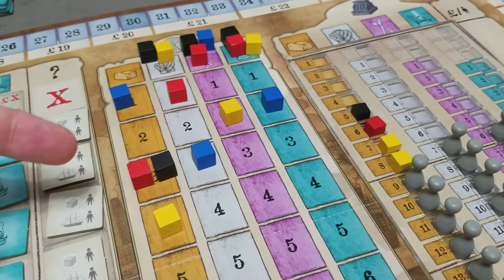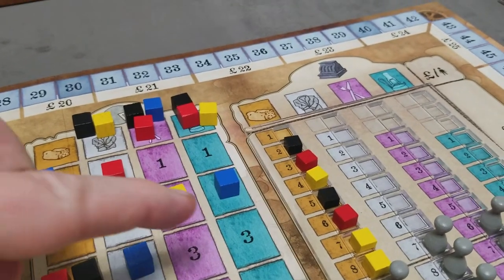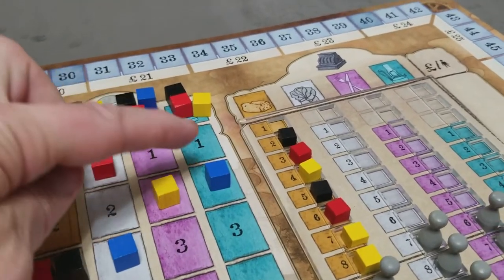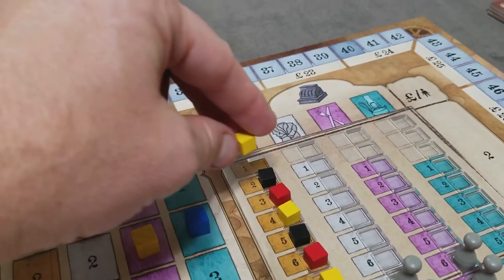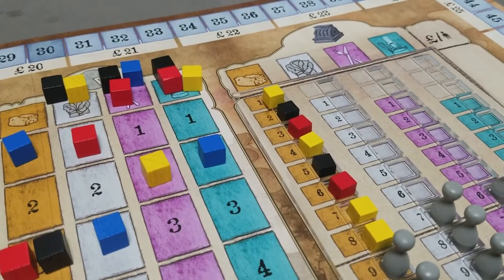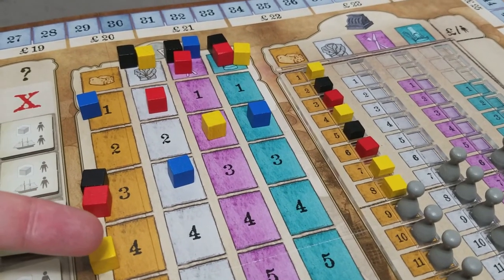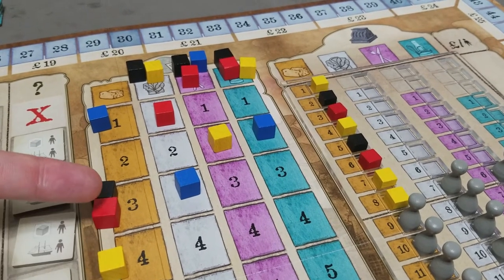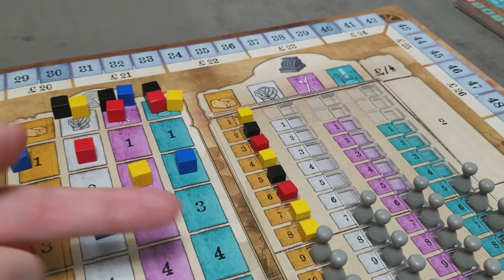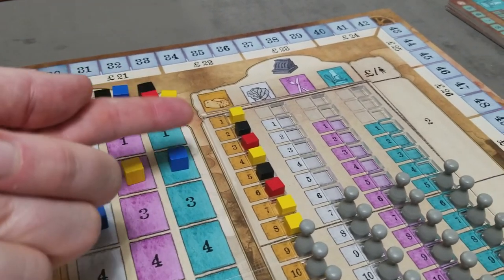Working through the appeal levels: yellow sold, then red, then black, and so on down the levels. Another way to calculate it is by working from the bottom up — yellow wants to sell four, red three, black three, and blue one. The total supply is 11, but demand is only eight, so three goods will be shorted. Blue is going to get shorted first, then black, then red. That's how it plays out as you place the cubes.